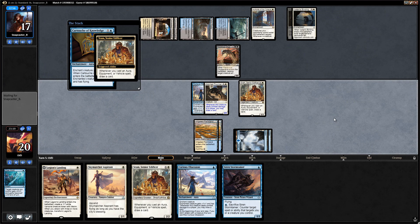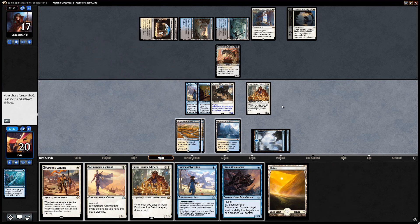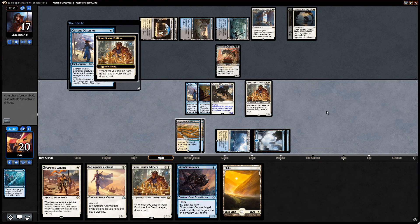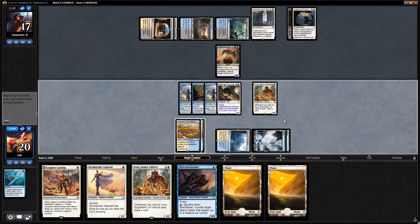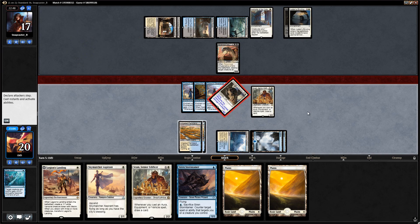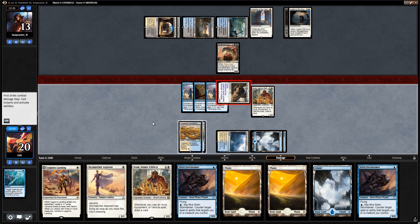We get to play the obsession and still play Stormtamer — let's get in there and draw a million cards. This feels pretty powerful. Opponent falls to nine. We'll play the Stormtamer and say go, ending up discarding a bunch of lands. We can also let go of a Sram and a land.